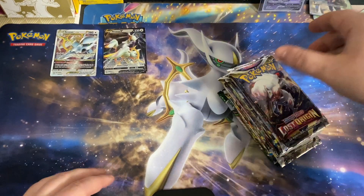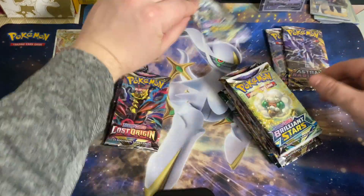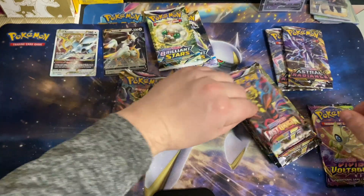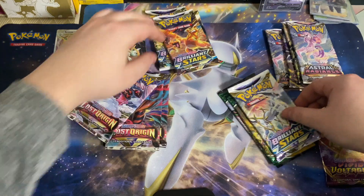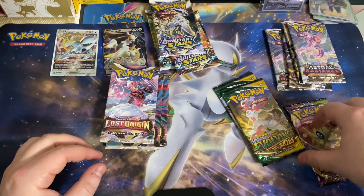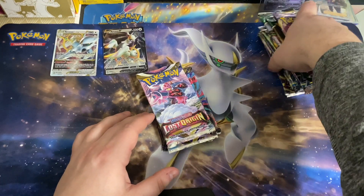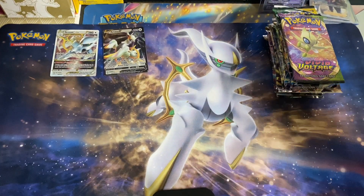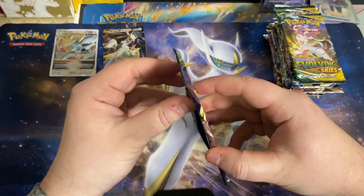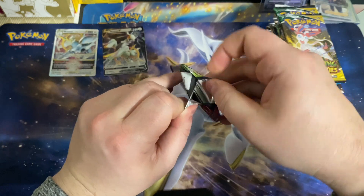We have quite the variety of packs today — some Lost Origin, Astral Radiance, Brilliant Stars, Vivid Voltage, some more Lost Origin, and Evolving Skies. I'm just going to sort this so I can go by order. 15 packs in this pack opening, so it is going to be a long video. Get yourself comfortable, get ready to relax and enjoy some packs being cracked.